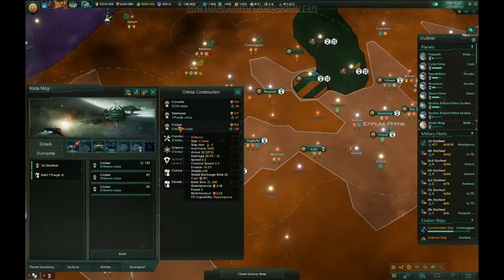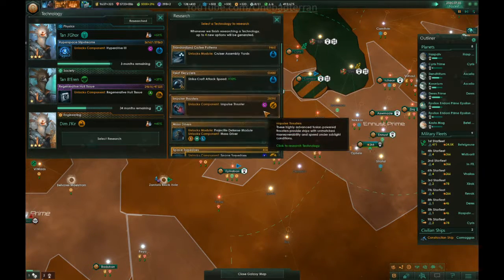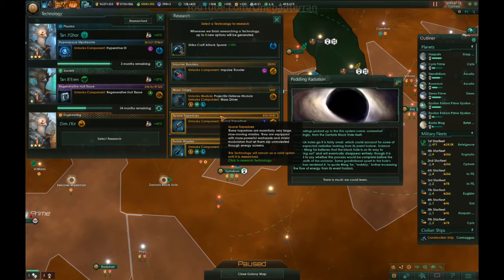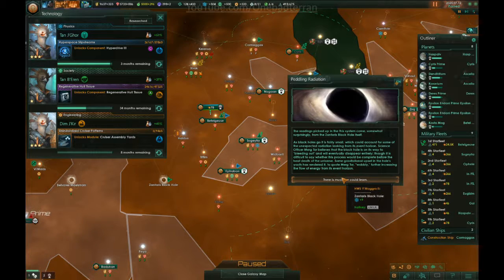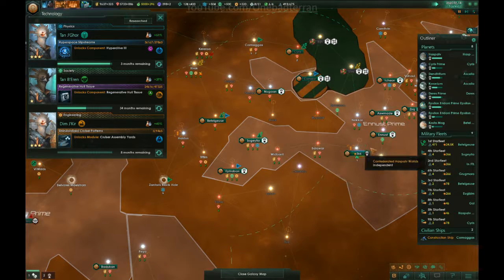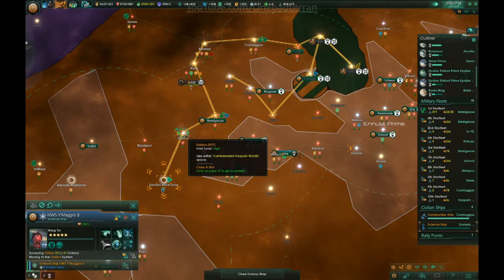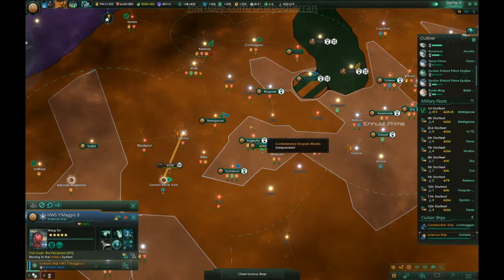More cruisers. What do we actually research here? Synth leaders — that's important. Cruiser assembly yards — that's actually relevant to what we need, let's do that. Xantarus black hole: plus nine science for physics research. That is so good. There's pedaling radiation — that's so good. There's a project there, go research that project.